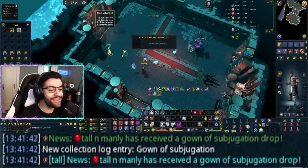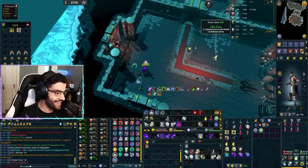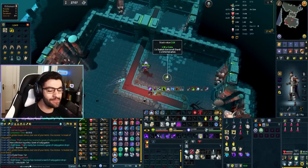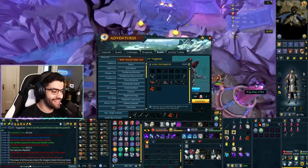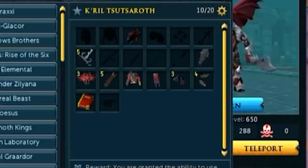At least when we're out of this, we'll actually be able to get Impatient because I've got 26 Sardomin components and 10 Zamorak ones. Let's go — a Gown of Subjugation after like 250 kills! Gleefully accepted. We did 288 kills — that's actually a crazy log for the kill count. Look at all the Warpriests.